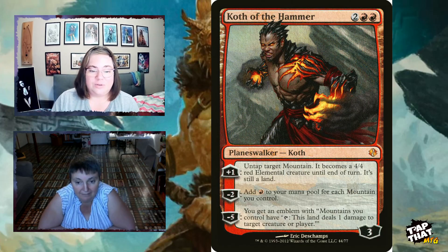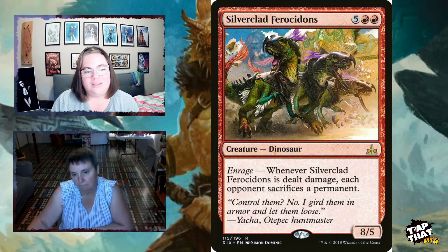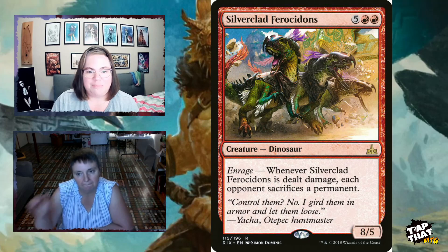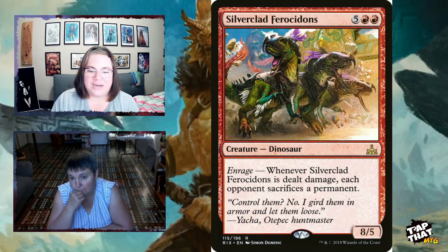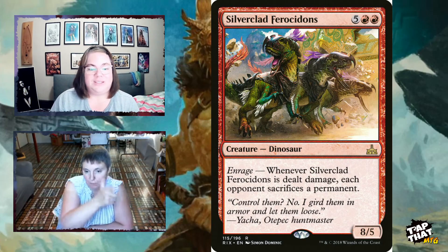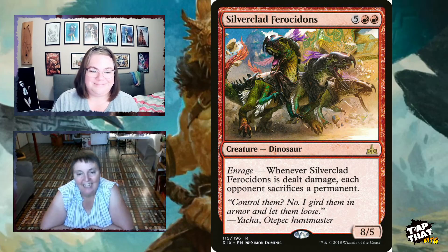Silver-Clad Ferocidon might be worth adding if you decide to include more pingers — giving you more enrage targets. For five and two red, it's an 8/5 dinosaur with enrage: when it's dealt damage, each opponent sacrifices a permanent. If you're pinging things anyway, you might as well get board removal out of it too, along with an 8/5 body.